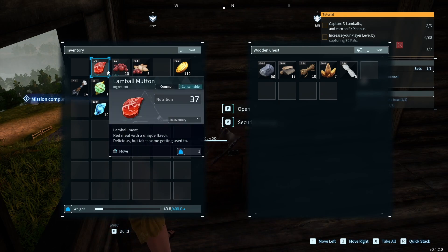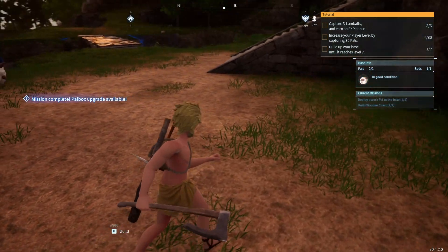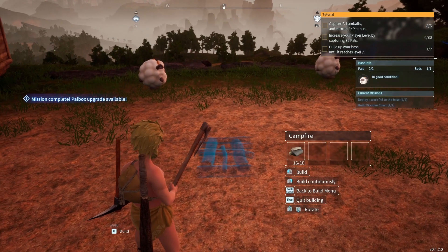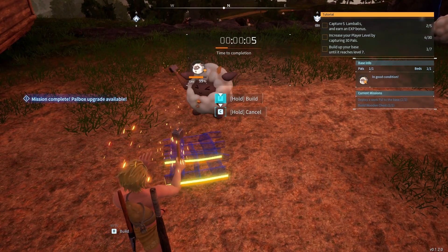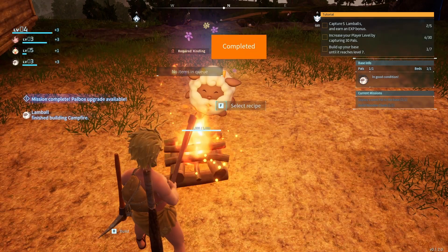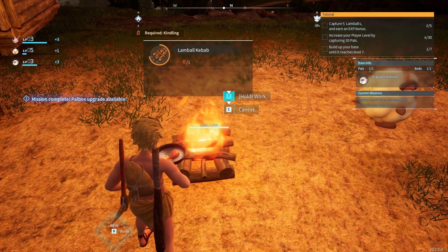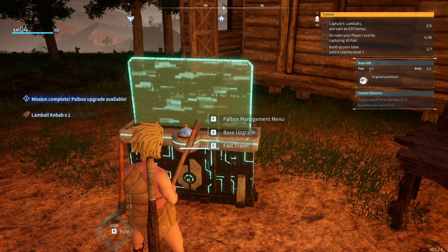We have some mutton that we can cook up — let's do that real quick. In order to do that we're gonna need a campfire. And we have a pal box upgrade, so after we cook us up some lamb kebabs, let's go take a look at that and see what it does for us. Base upgrade!